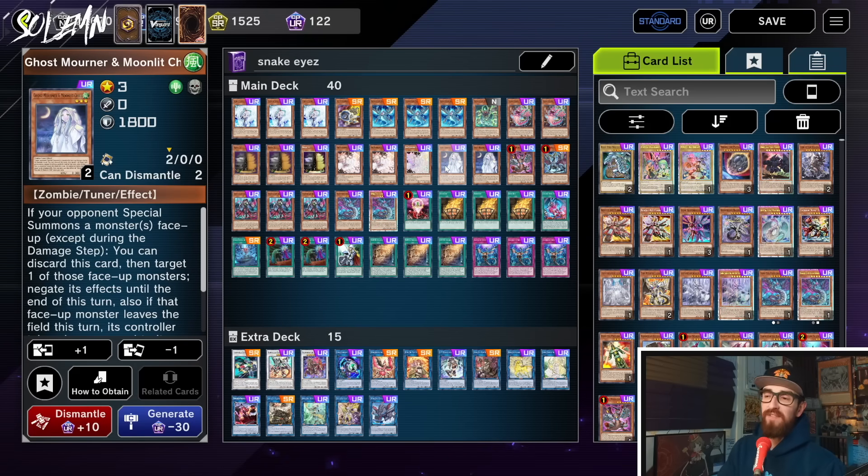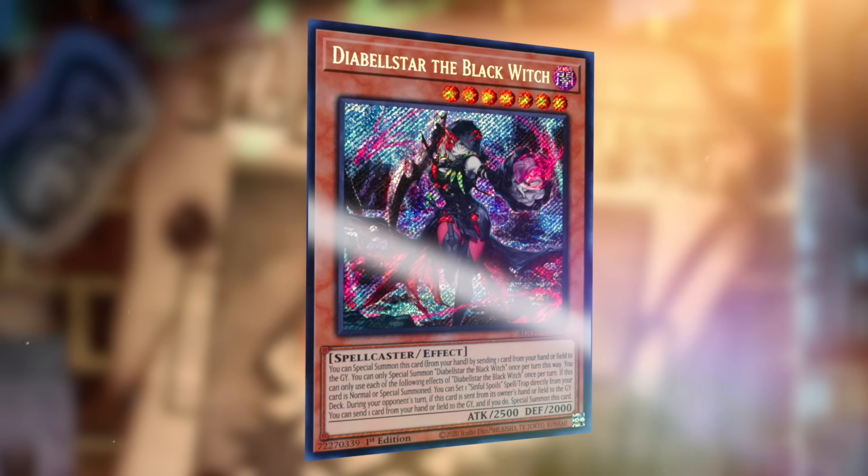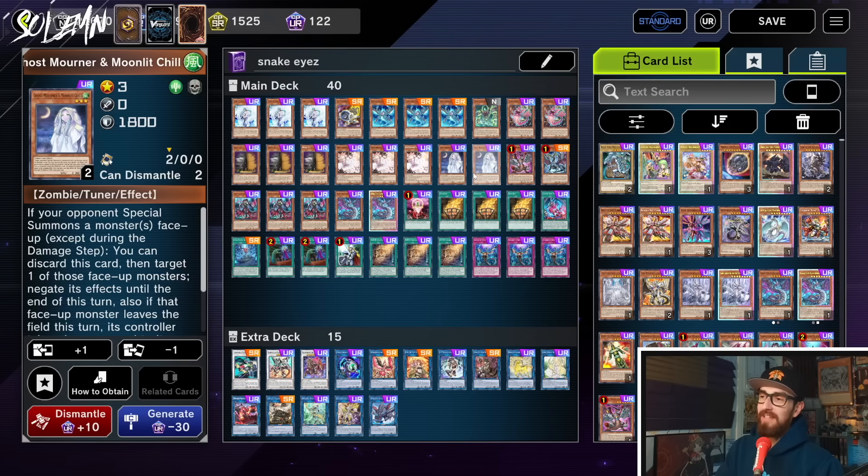Two Mourner. Personally I'm a big fan of three Mourner, but fitting them is just incredibly hard. If you find a slot, or maybe go to 41 cards to try and fit that extra Mourner, go ahead — I think this card is very important. You want to be able to Mourner the Diabellstar. They have like six chances of opening Diabellstar and you only have two Mourners, and you also have to open Imperms and Veilers to stop the Ash.